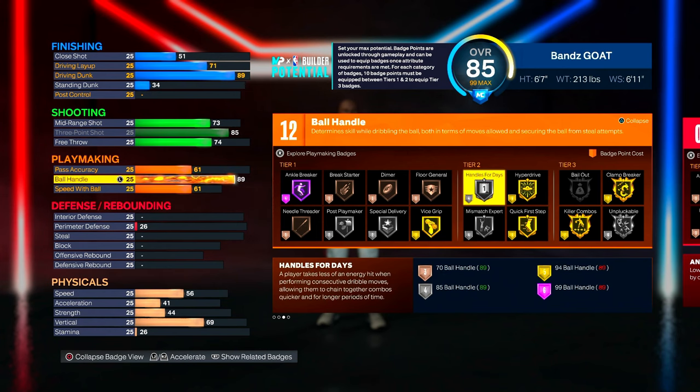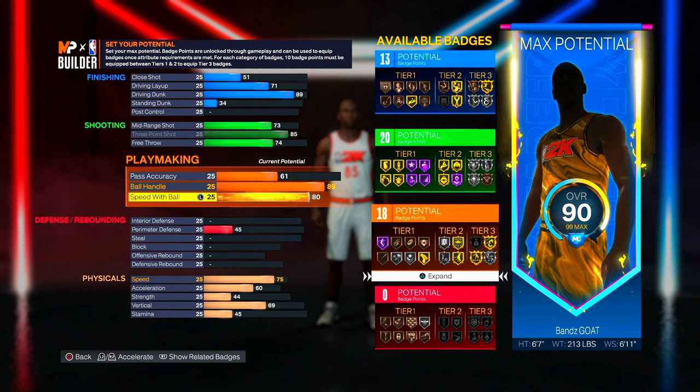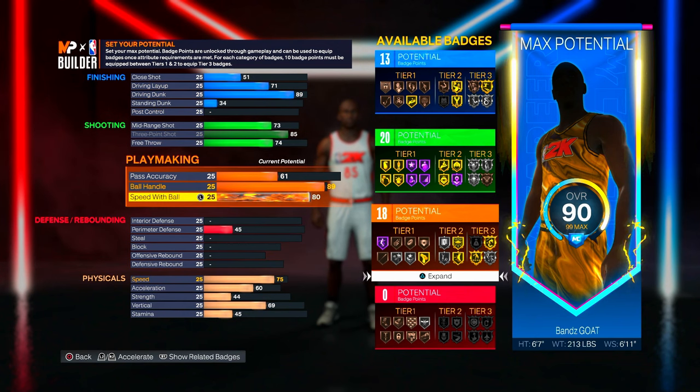For speed with ball, you really only need about 75, but I went with 80 for extra badges. Gabby Williams is the best dribble style in the game right now besides Kyrie Irving, but we don't have the 92 or 90 speed with ball for that. If you're using any build, you only need a 40 speed with ball and you'll be solid. If you're not using Magic Johnson, Kevin Durant, or Gabby Williams as your dribble style — or Kyrie if you're short — I don't know what you're doing.